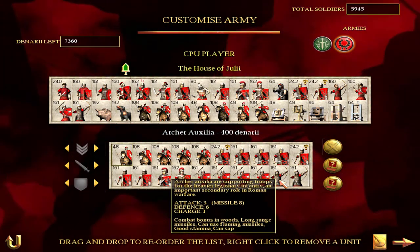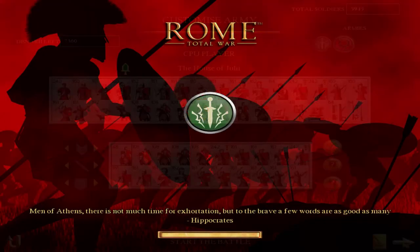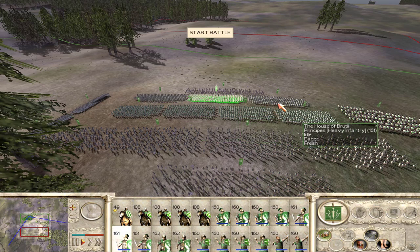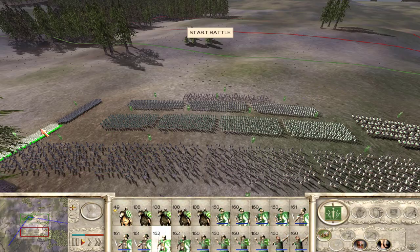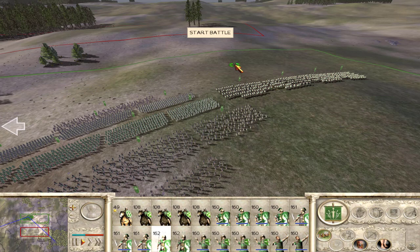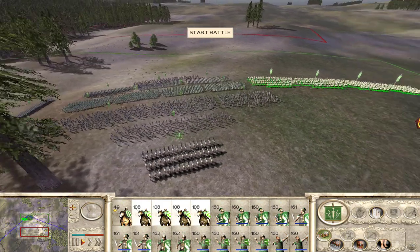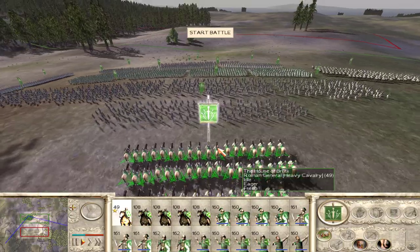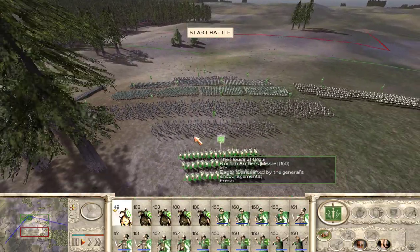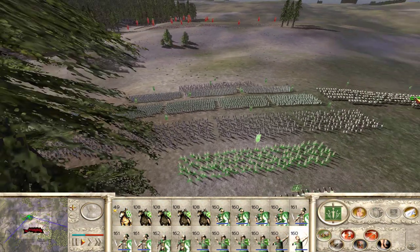Man for man these units are way better than ours. I've got my principes up front followed by my hastades in the second rank. My triarii are over here protecting my left flank. On my right flank I've got my cavalry, and my hope is I'll be able to overwhelm their right flank — even though their cavalry is going to be much better than mine, I think I can overwhelm them with sheer numbers. I've got my general in the center to provide support and fill any gaps. We've got velites over here as well.